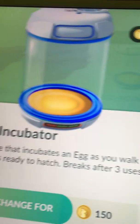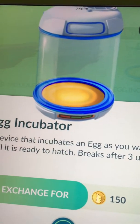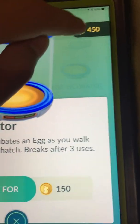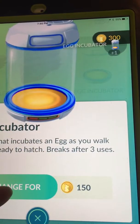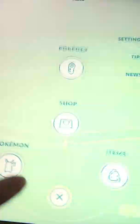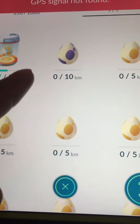I have 450 coins, and I still want to earn more Poké Coins even though I've done upgrading other things. I'm going to spend them on egg incubators. 450 divided by 150 is three incubators, so I'll get nine uses total.